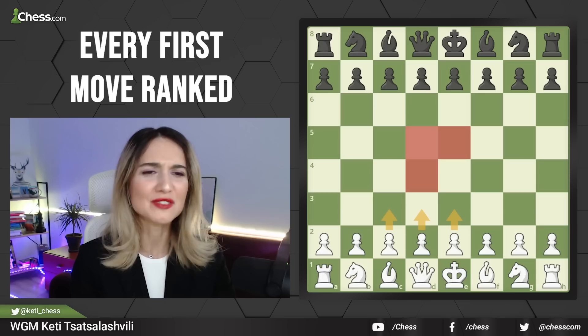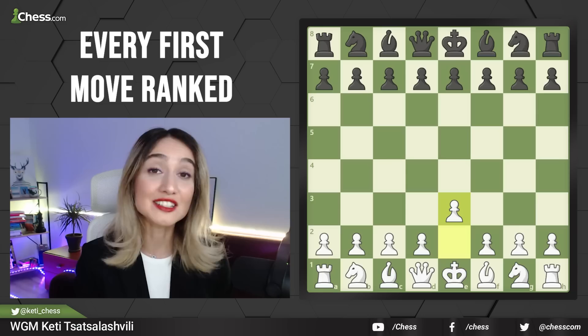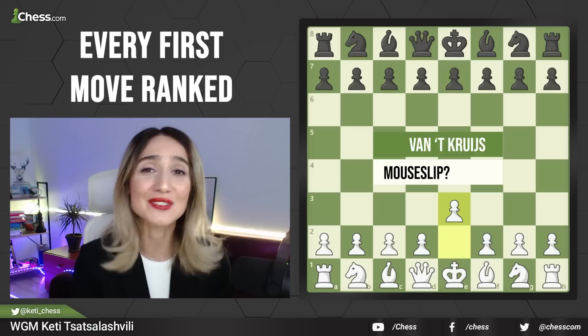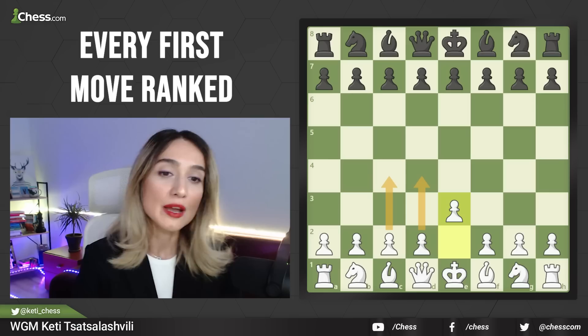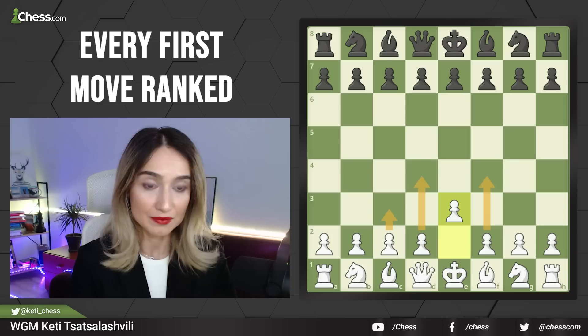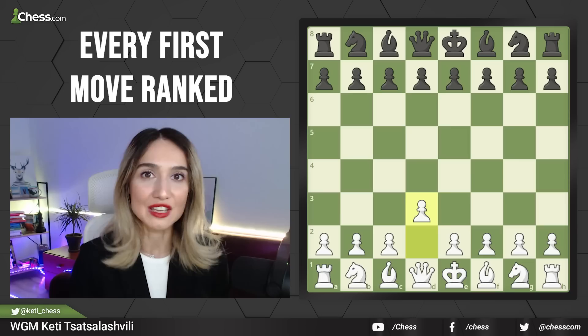Our next category is "mouse lips" and those moves are e3, d3, and c3 — a bit far from the center and quite passive. In fact, e3 has the most difficult name; I'll give a try to say it out loud. It is called Van't Kruijs — if anyone speaks Dutch, please correct me. The idea of this move is to get the center later on, maybe d4, maybe c4, or to build up the stonewall with f4, d4, and c3. You are not closing the light-square bishop or avoiding Knight d3 next move — it is playable but a little bit passive.